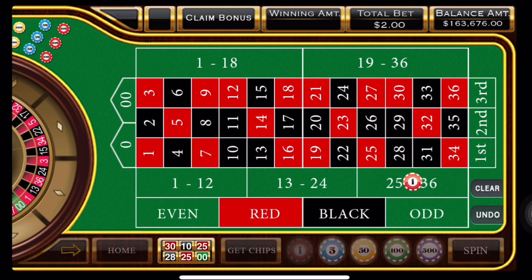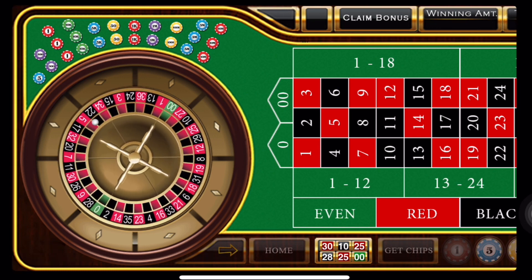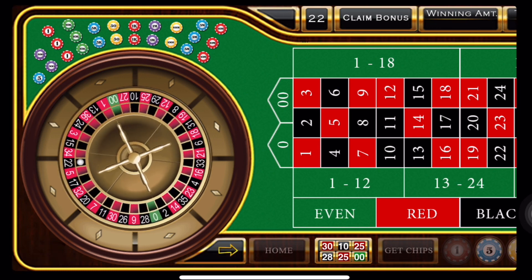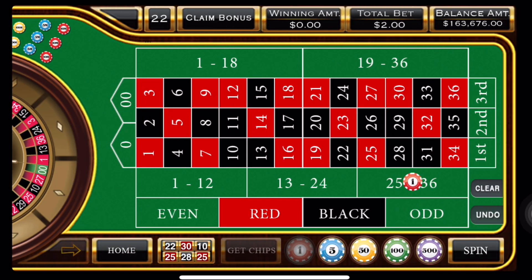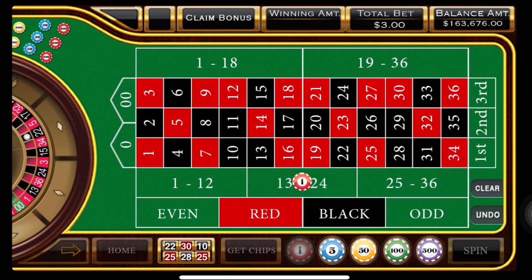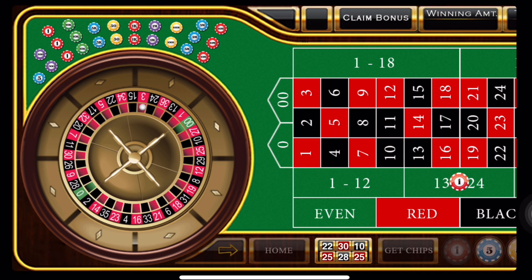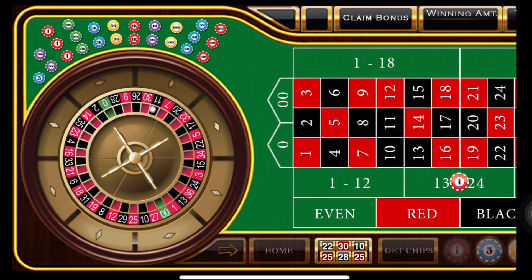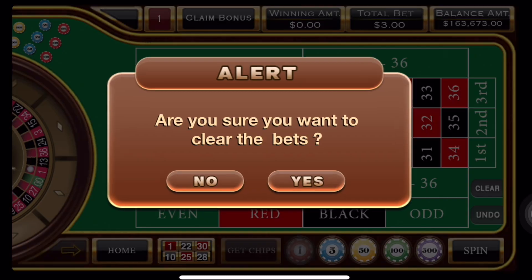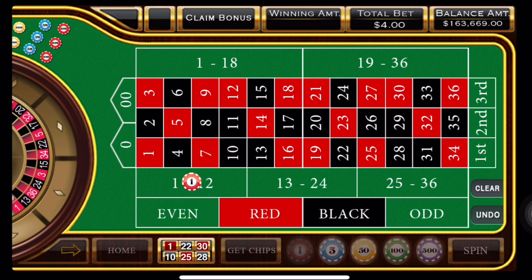We're going two units on the third dozen, and we have a black 22 — not a winner. Dang it, that's in the center. Now we should be up to three units in the center. Come on, baby. Back to the first dozen. So we're going to clear that — we've got an up bet, up to four units. And we have a red 25, which is not a winner.